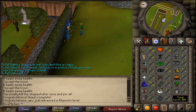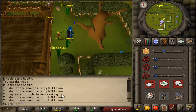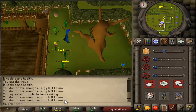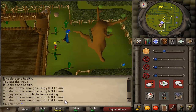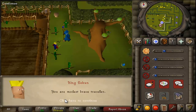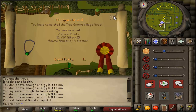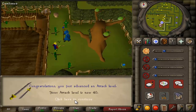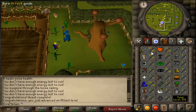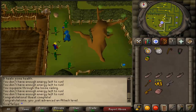Coming along quite nicely, I thought let's go straight to Tree Gnome Village and do that. This wasn't too hard since my mage was up at 27 already and my hit points were at 26, so I could one-tick that guy pretty easily. I got 11.5k attack XP which got my attack to 40 — which was what I wanted to use a rune scimitar. After this I was combat level 30.